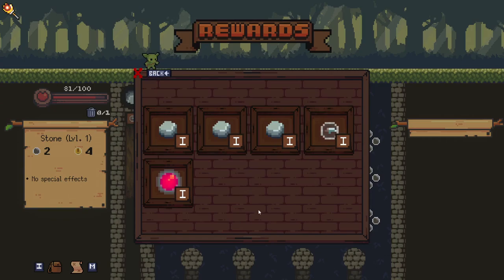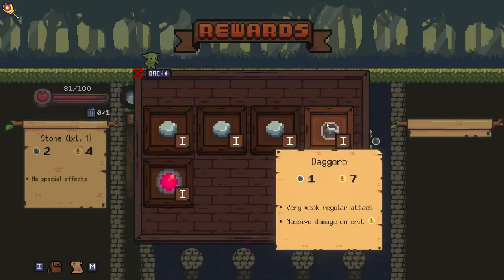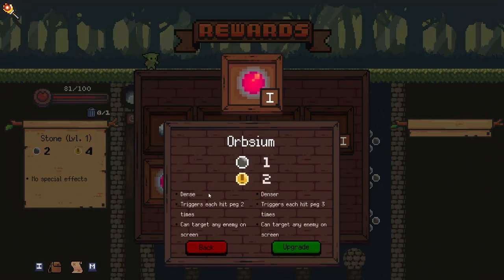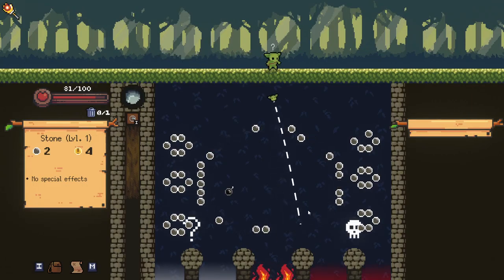Now we can actually upgrade an orb. We can upgrade one of our stones, which would just give it a little bit extra damage. We could upgrade our Dag Orb to get 10x on crits. Or we could upgrade this to hit each peg three times, which I'm going to do. I think the earlier you can upgrade that, the better. We're still moving right here.